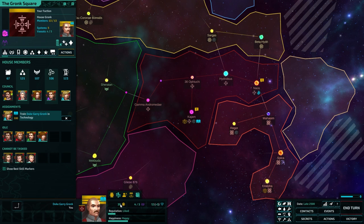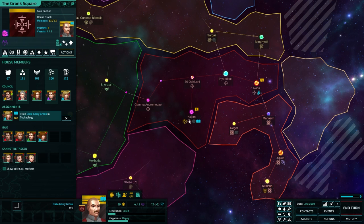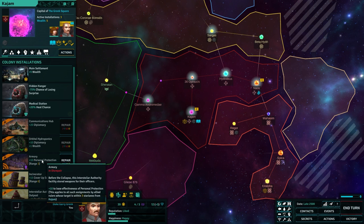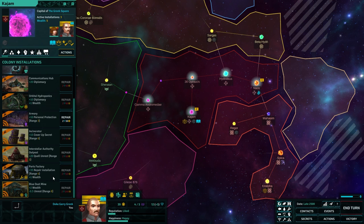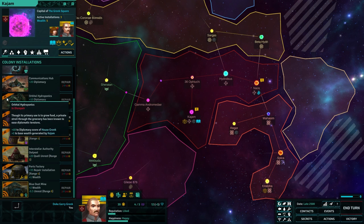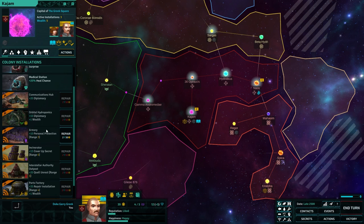At the moment we're making $9 a turn — income last turn was $10. We need to explore and build wealth. This is the capital of the Gronk Square. Main settlement makes money — plus 5 to base wealth. Looking at what we can build: plus 2 wealth, plus 1 wealth, plus 1 wealth here as well. There's a plus 1 wealth option for $60, which is not a terrible deal.